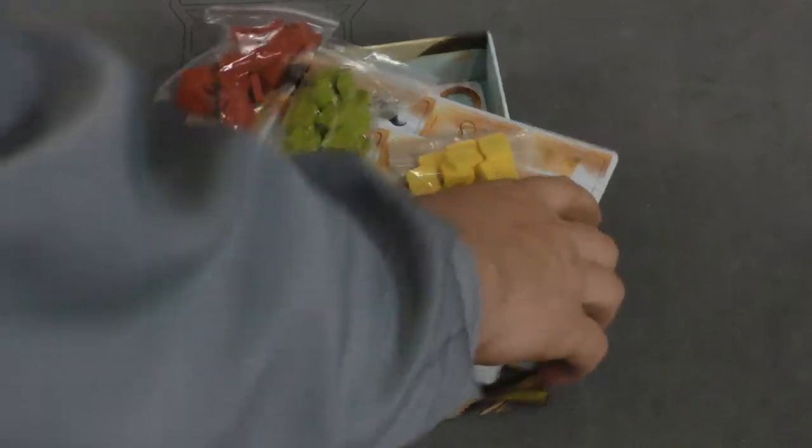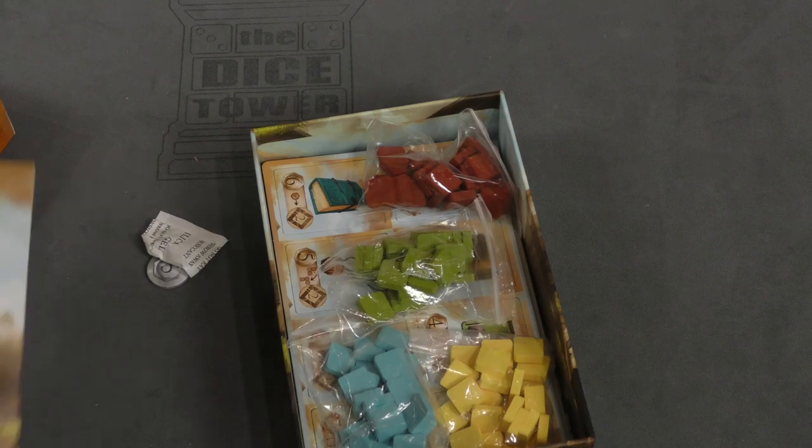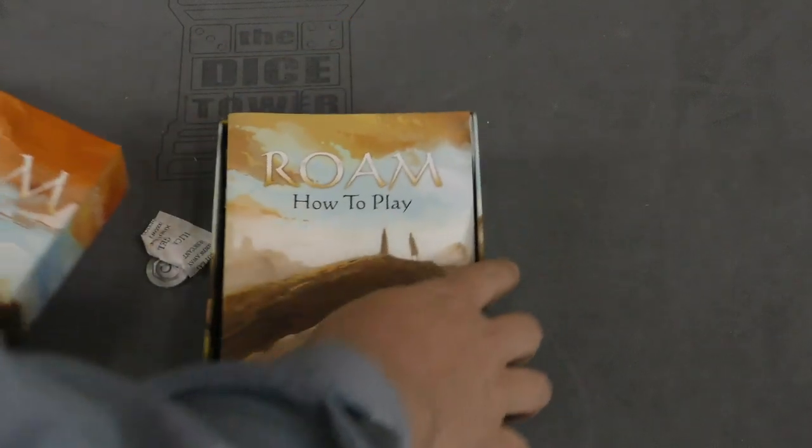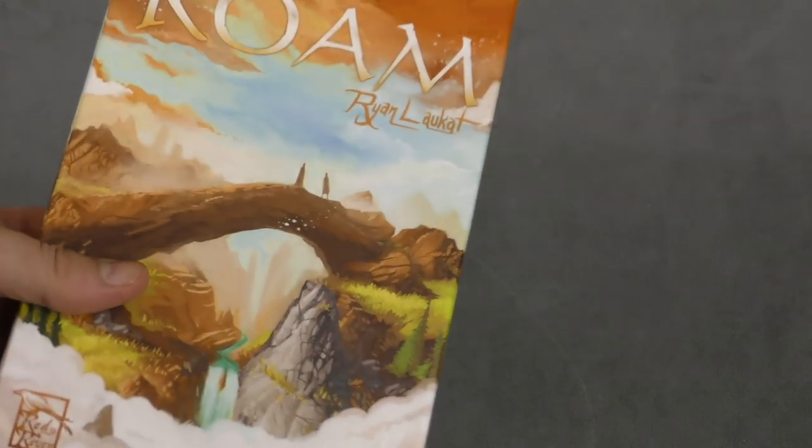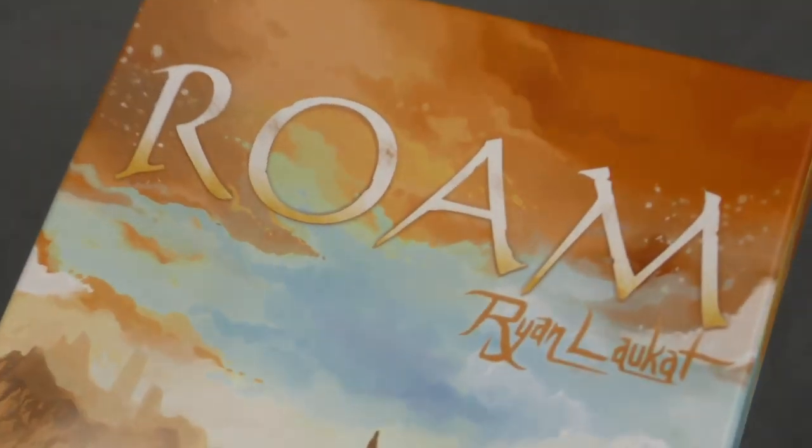That's it for this game — not a ton of pieces. We got the tiles, the cubes, the cards, and the rulebook. Small box, but Ryan Lockett does make pretty fun stuff. I look forward to trying it out. Until next time, I'm Tom Vassell and this has been your daily unboxing.